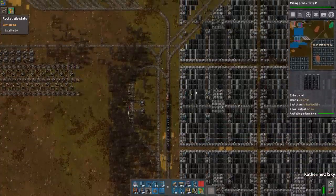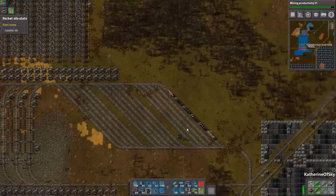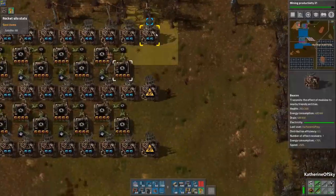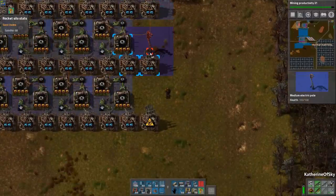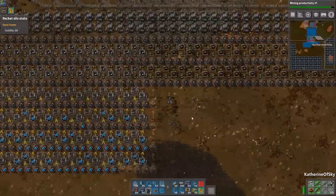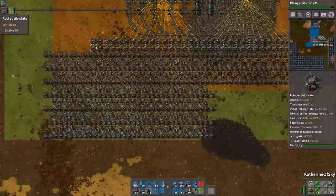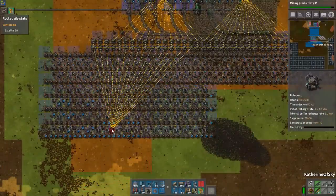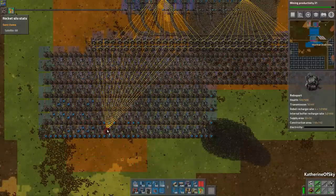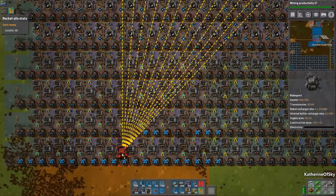We've got some blinkies going on, we need to fix those. Let me stop here, get out of the train and see what we can do. A lot of that did get constructed, which is great. Let's get these guys sorted out. Those are going to work at full production. We do need a lot of steel stuff — I really do. We're going to have to get rid of this last row.